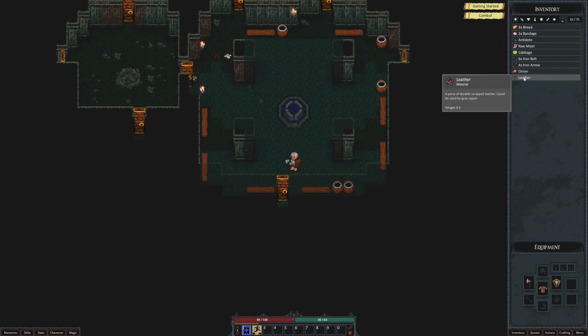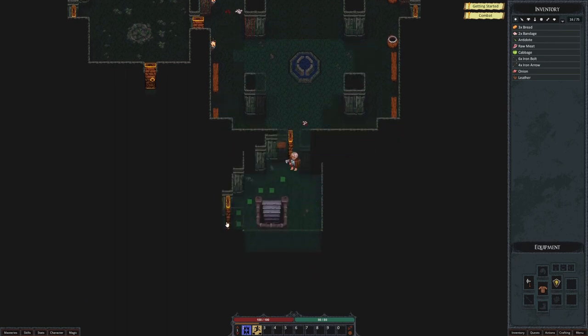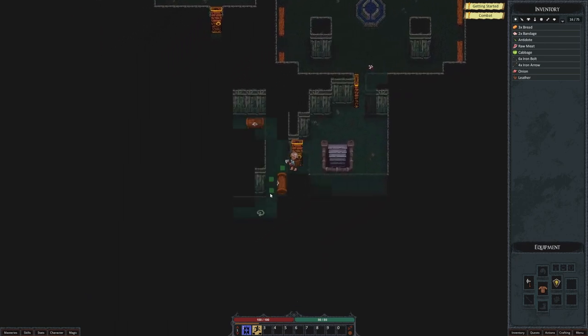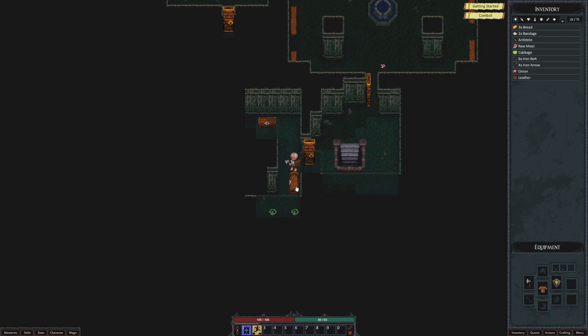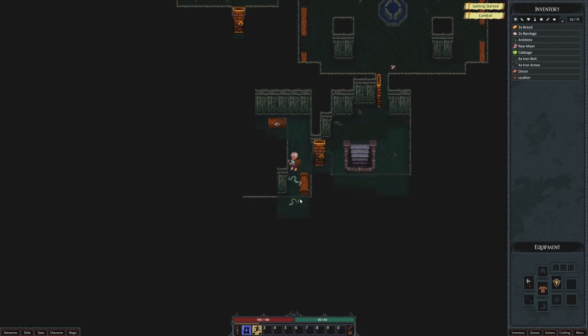We've got leather. I wonder if we have crafting — could be used for repair. I'm clicking on doors to open them. Apparently moving into them does not work for opening. I'm a little bit confused on some of the controls, but it wouldn't take more than five minutes of looking through the control options to explain that.